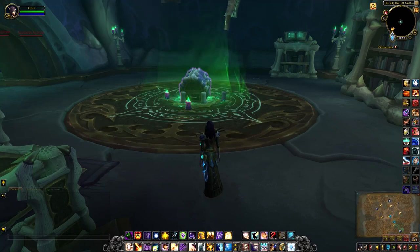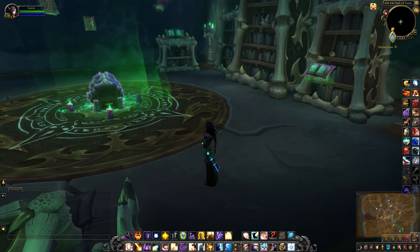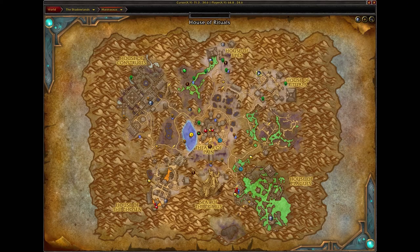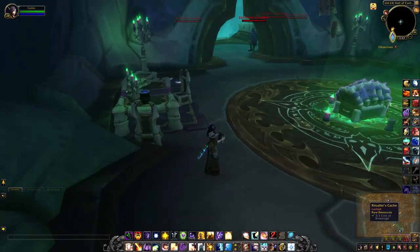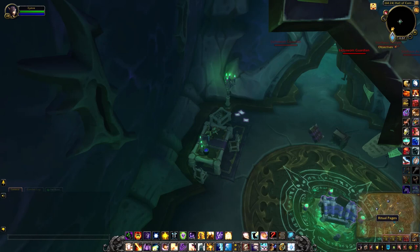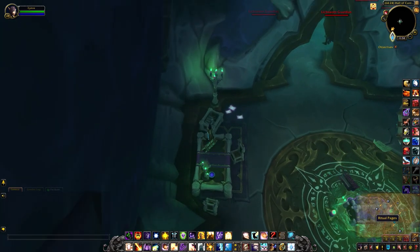This will be a video for the Ritualist Cache, which has changed somewhat since the beta, so everything you need is actually inside the room now. That's where I currently am on the map. First, what you have to do is click on these ritual pages on the ground here, if I can do it without aggroing anything.